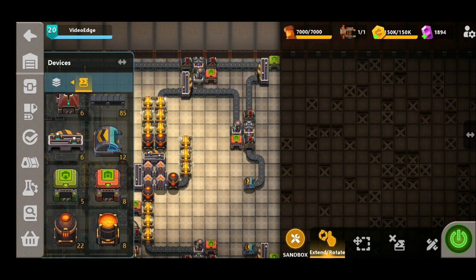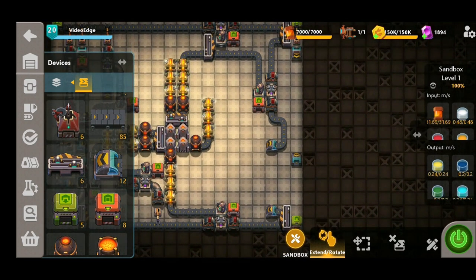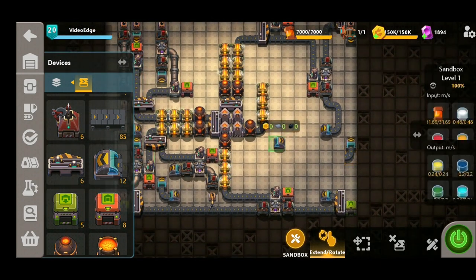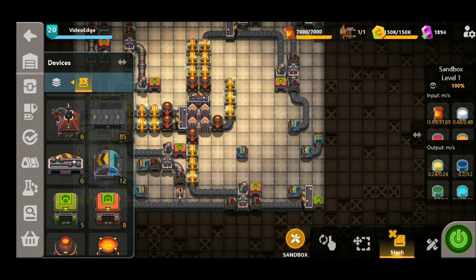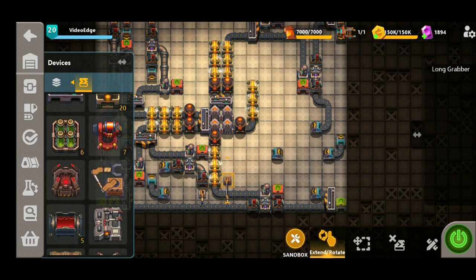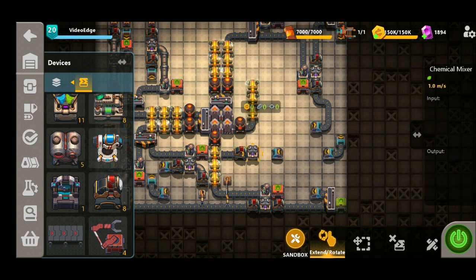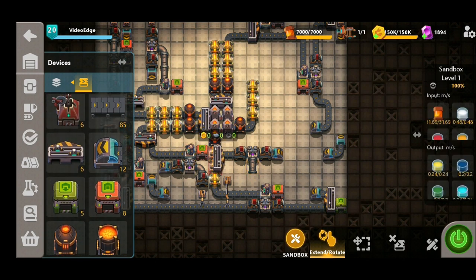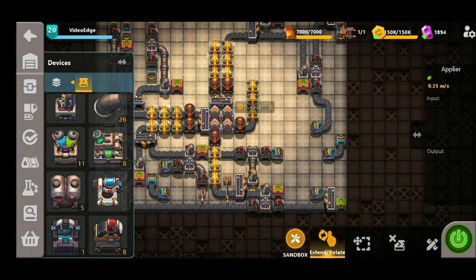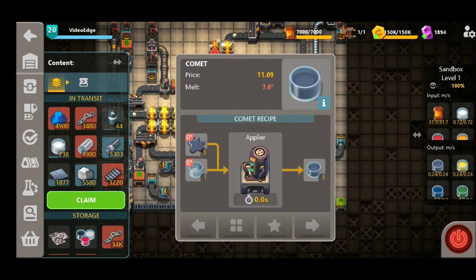The next colour is Comet, which is a mixture of Carbon Black and Titanium White. We place a grabber followed by underground belt all the way down, then underground belt it once more. To get the Carbon Black, we use a standard long grabber to take it from the belt at the very bottom, place it on the belt, then follow the usual extractor, chemical mixer, extractor sequence. We pipe this down, split off the glass bottle supply once more, place down our applier and exporter. Turning this on, we can see we've added Comet to the list.